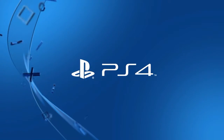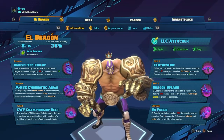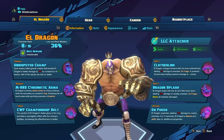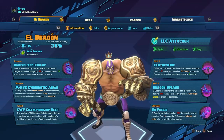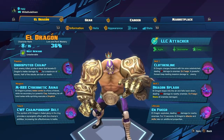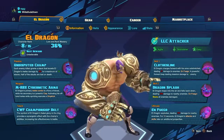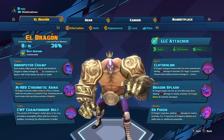Hey guys, what is up? I am WhiteDudeDown on behalf of the FriendsList podcast and the FriendsList network, here with an Eldragon combo video. The way that his skills work with one another can lead to some very interesting and varied combos depending on what you want to do specifically, so I felt like some of them were worth mentioning.